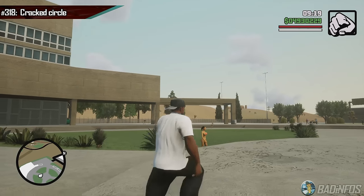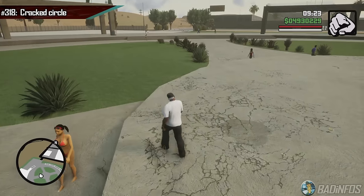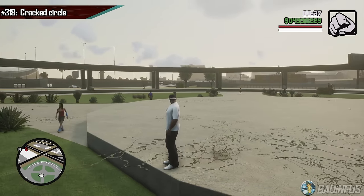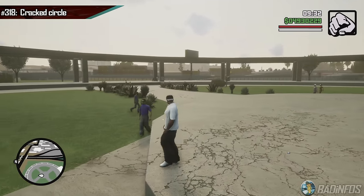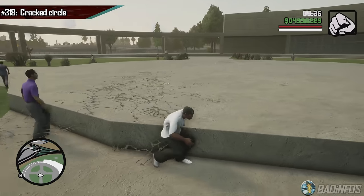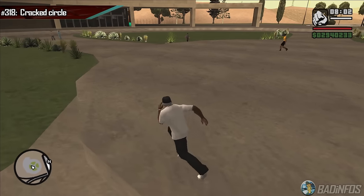Remember the cracks in the ground I showcased in Los Santos? Well, they can occur in Las Venturas as well, but here they are even more broken. Some are not even placed flat on the ground, but sideways where they point upwards. Many are also floating like before. This happens all around this circle and it's not an isolated issue. The OG, like I said before, has no cracks, so this circle looks normal.